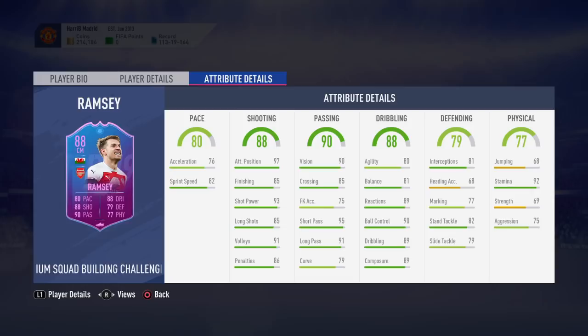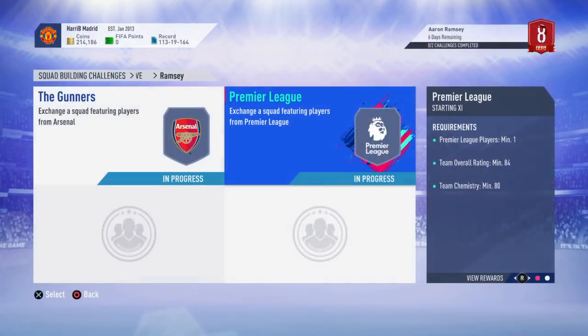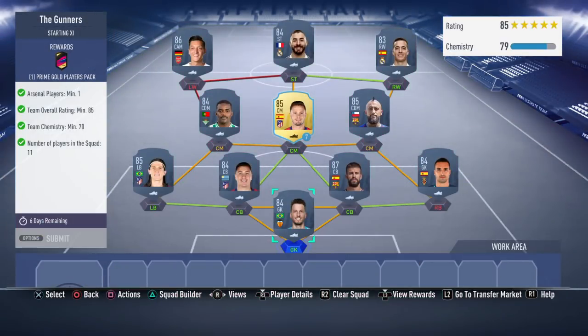So this is his card - it does have a really good card, very high stamina, great stats all around, a very very good card. Now it's very cheap to do as well: an 85 and an 84 rated team.